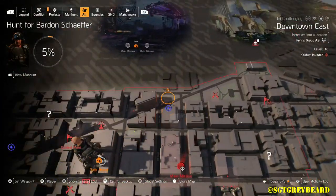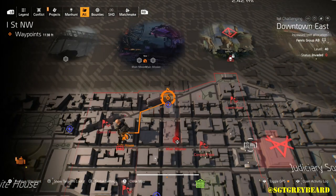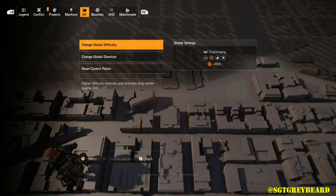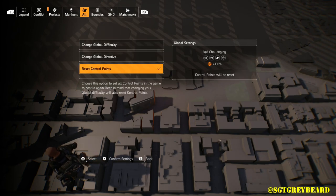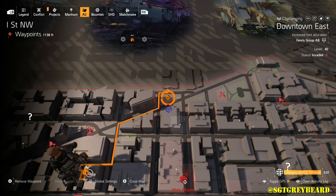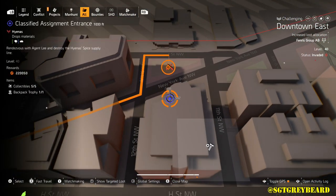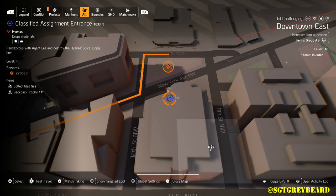Our focal point today is going to be territory control — specifically one spot in Downtown East, which I've marked on the map right now. You can see that territory control is not there yet, but all we're going to do is reset the control points. I'm doing this on challenging difficulty with four directives, so I do get that XP bonus.